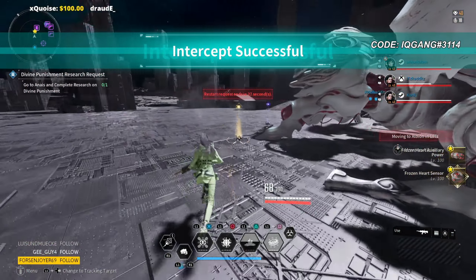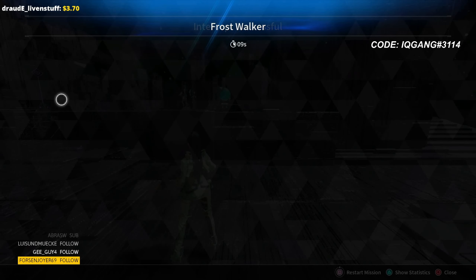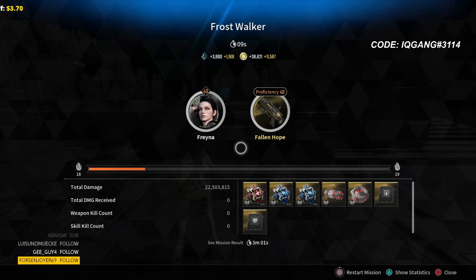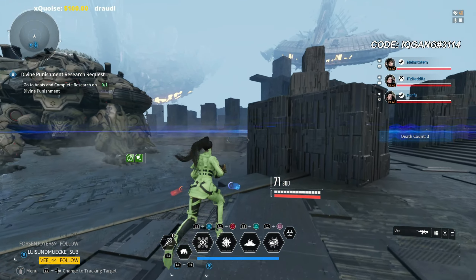Yeah, I think we can get eight, but we'll go to Molten. That's crazy — nine seconds on Frost Walker, diabolical.